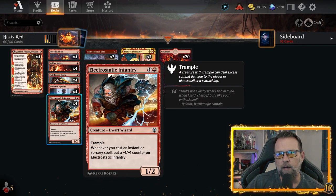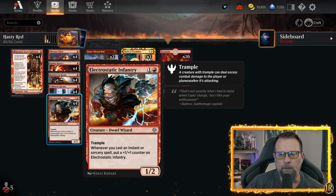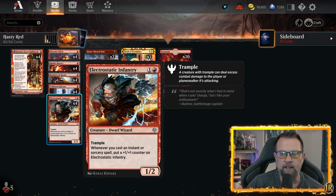We also have a two-drop, Electrostatic Infantry. It's got trample — no haste — but whenever you cast an instant or sorcery spell, you get to put a plus one, plus one counter on Electrostatic Infantry.